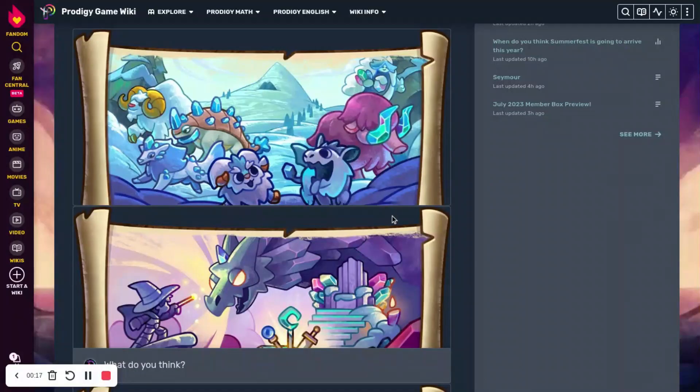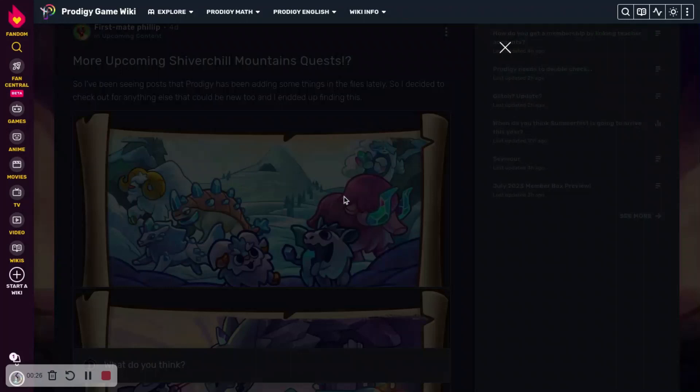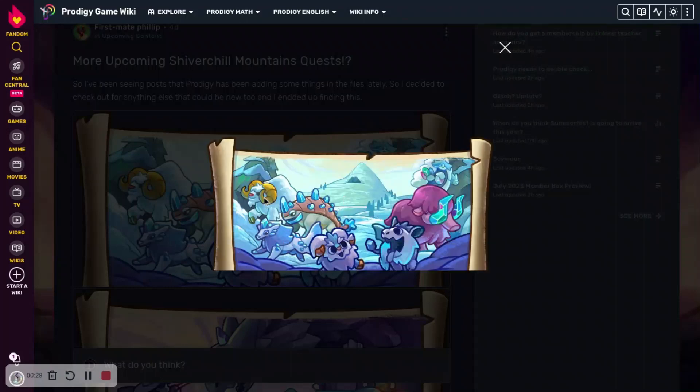Right here we can see a Shiver Chill quest. This was found in the game files, or like the CDN. So this one's pretty cool. We have — I believe this is Batabash, Arctic Claw, Bataram, Scali, Shiver Tusk, and I can't remember what this last one is called — Ice Collar maybe?